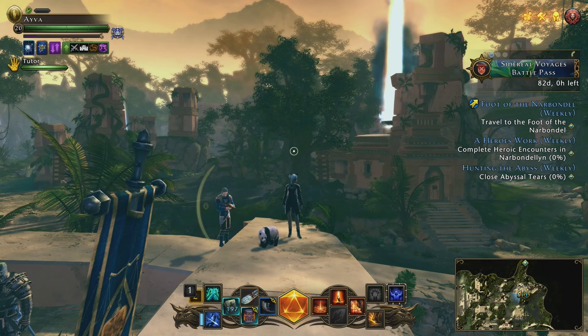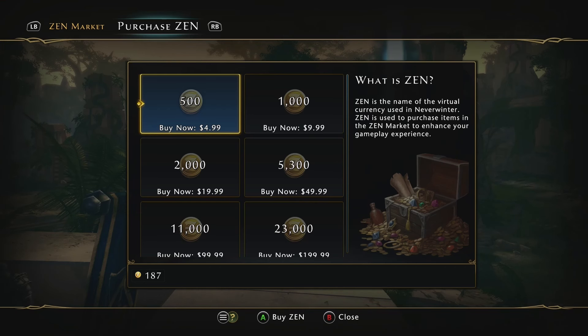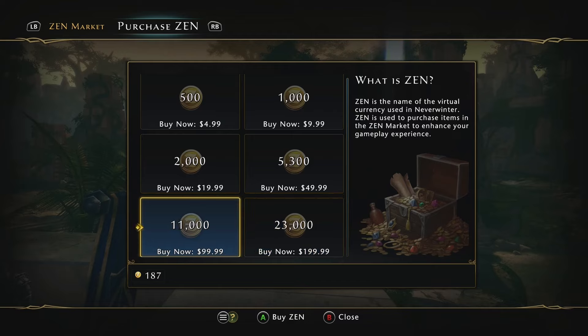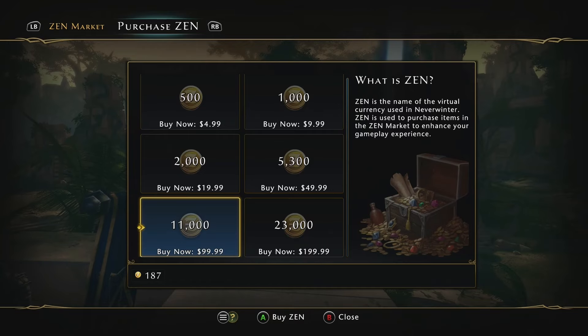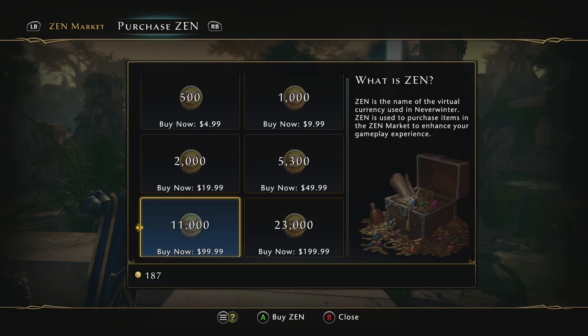So if you were going to pay with a real credit card, how much would you be spending? To purchase Zen, the best deal is getting it at the highest amount. To get 100 million AD, you'd want to purchase the 23k Zen bundle multiple times to convert, plus maybe an 11k one to get right on the money. The amount of Zen you'd need is 45,200. So to max out your character, you are going to need $1,900 in order to get everything we talked about today. You would need like two grand in order to max your character on Neverwinter.